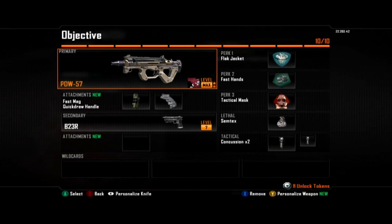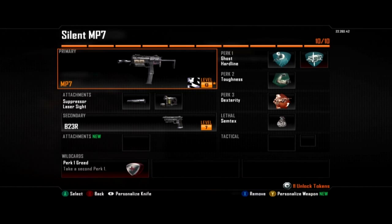Then we have Fast Hands — since I'm using Semtex and two concussions, this lets me throw them a lot faster. And of course Tech Mask so I'm immune to all the enemy concussions. Next we have another submachine gun class, this one really trying to play into the stealth role, using the MP7 with silencer and laser sight.